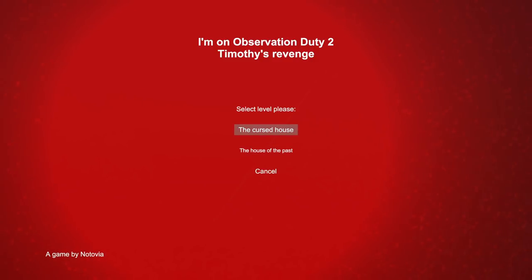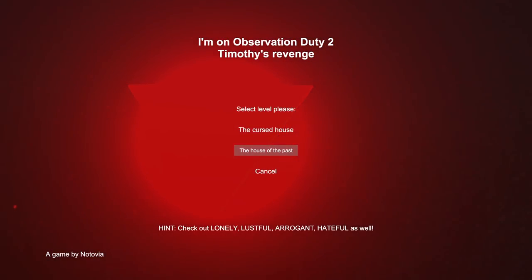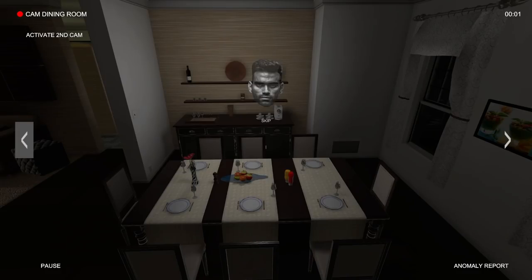Alright, so we have two levels, just like the last one — the Cursed House and the House of the Past. Let's do the Cursed House. Here we go. I'm excited for this one though, because I saw — yeah, look at this — it's all in color, and it looks — ooh yeah — these rooms look nice.